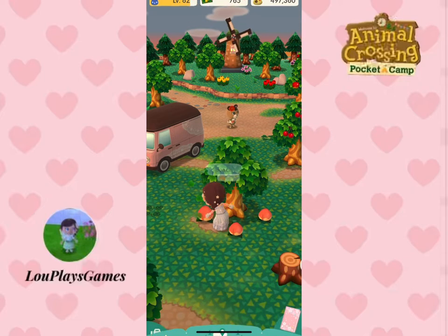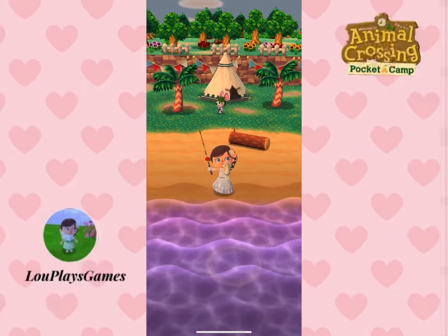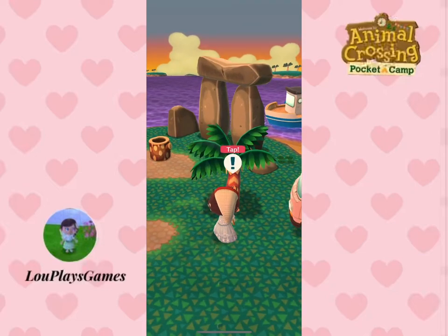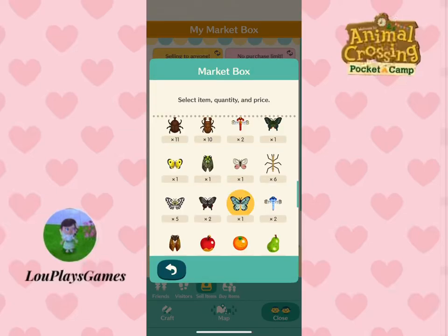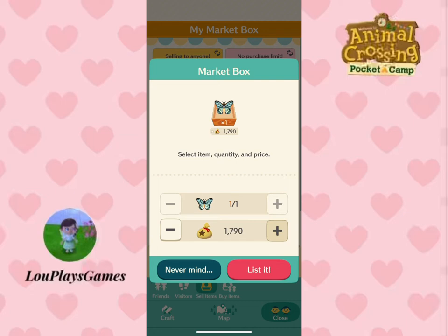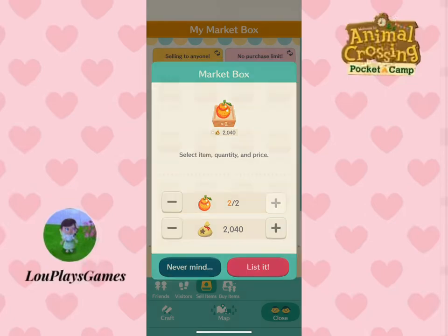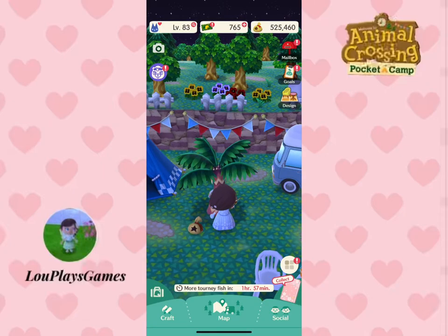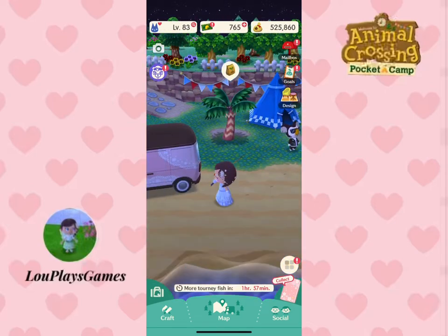Collect fruit, bugs, fish, and shells daily — these are literally free money. As well as being able to use these to fulfill animal requests, you can also sell them by listing them in your market box for other players to buy. Some bugs, fish, and shells are worth more than others. In addition to apples, oranges, peaches, pears, and cherries, your island will have either grapes, lemons, or lychees — these fruits have higher prices and other players may wish to buy them. Perfect fruit are also worth more. You can also shake one of the trees that doesn't produce fruit and it will give you bells — you just need to find out which one, as it seems to change and doesn't work every day.